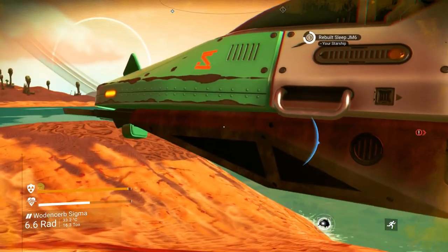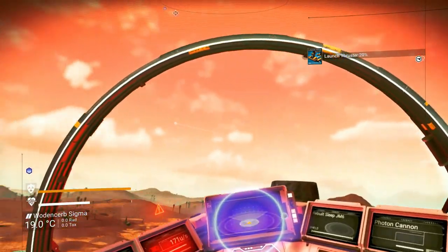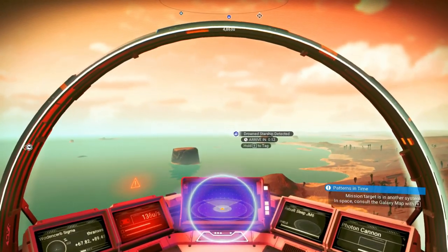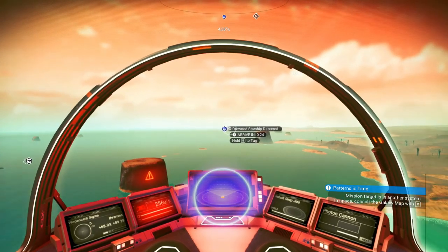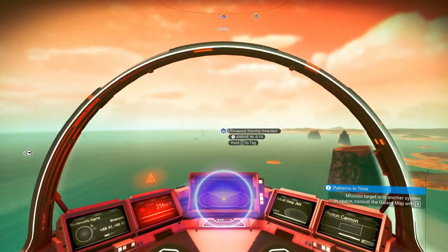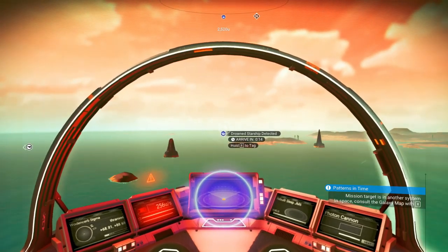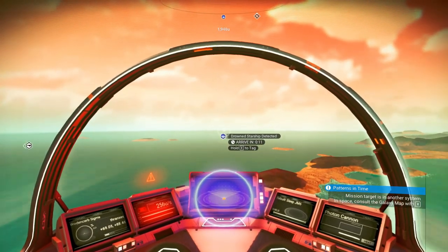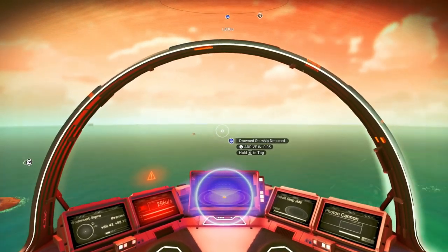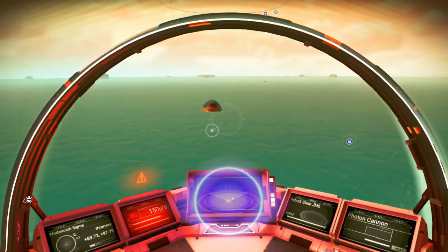Stay away from me — I do not wish to fight you at this time. I don't have any way of knowing if this drowned starship is one we've already been to or not. Wait — we had to slingshot all the way around the planet, so odds are this is something new and different than what we last saw.